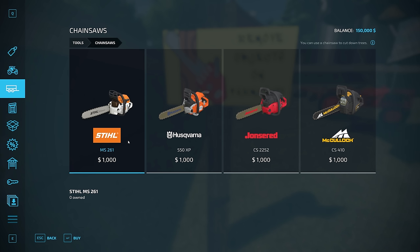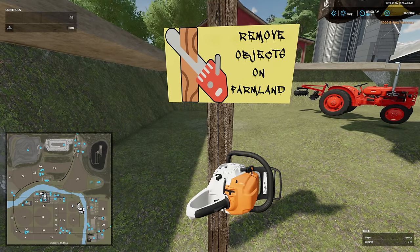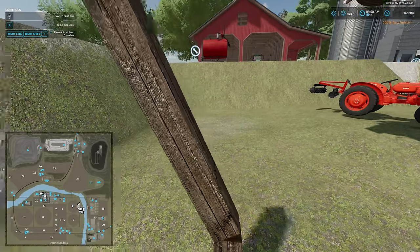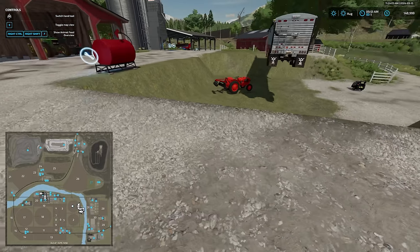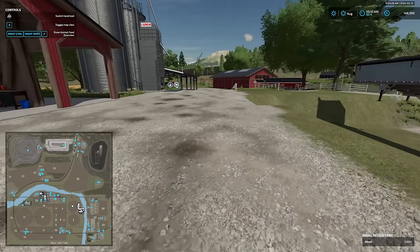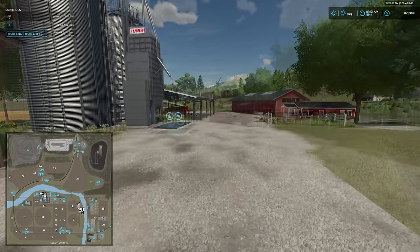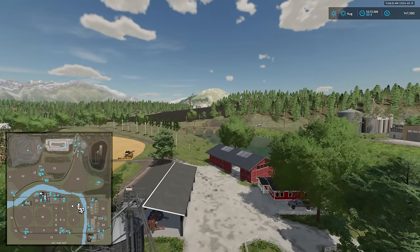After cutting down that metal post with a chainsaw, the concrete slabs that bordered the barn and a couple of other deco items vanished as a result. That is pretty much the main starting farm. Let's get some altitude and take a quick look around while we discuss scoring.